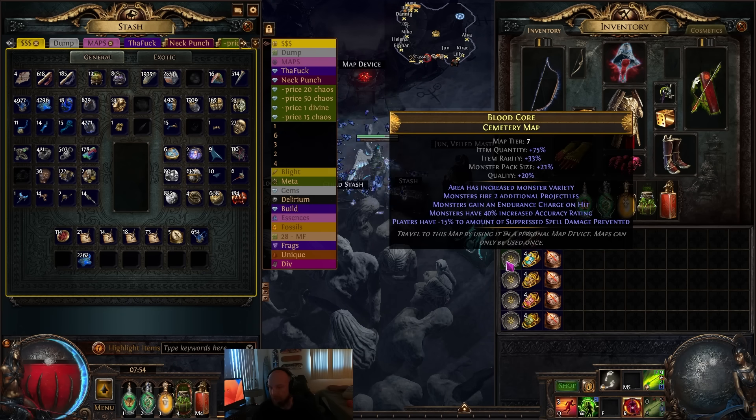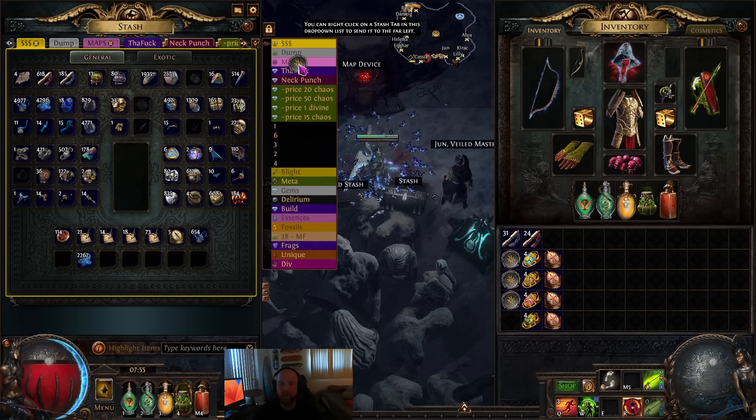So we'll start off with the maps themselves. These are T7 Cemeteries, and basically as you can see that second line there says 'monsters fire two additional projectiles.' That is the most important line on this. You don't have to double corrupt these - obviously it's better if you get eight mods and all that, but they start getting pretty rippy. You want to find a nice balance of 'monsters fire two additional projectiles' but the map isn't so difficult that when you juice up the wildwood you're not able to run it. If you're on a normal standard build running T16 maps, you can juice them up as much as you want. I'm personally on a magic find build so there's not a lot of survivability, so I basically look for that 'monsters fire two additional projectiles' line.